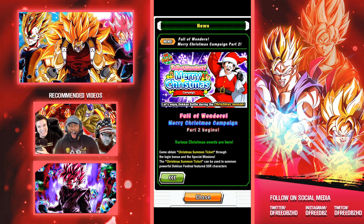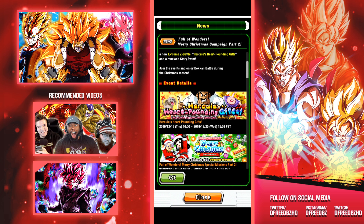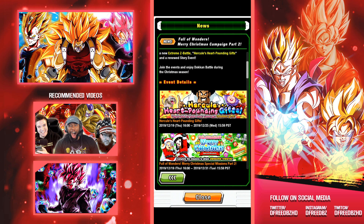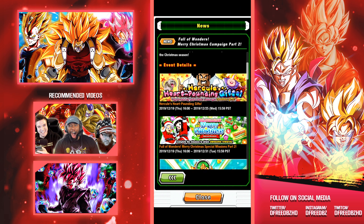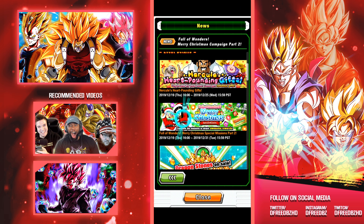So we have news on part 2. The first thing to mention is at the very top, Hercule's Heart-Pounding Gifts, which runs until the 25th. A lot of this stuff should be pretty short in length — the Kale and Caulifla banner is coming out and they're here until the 5th.